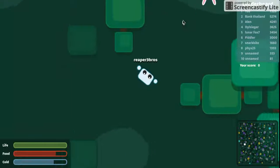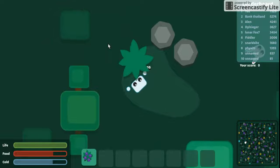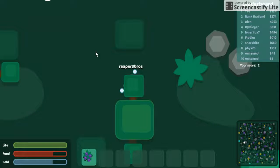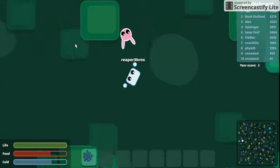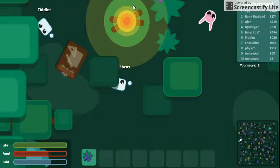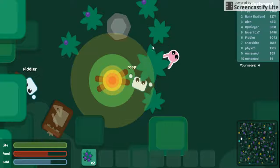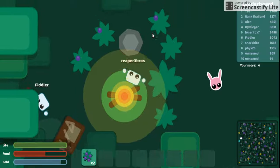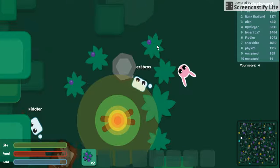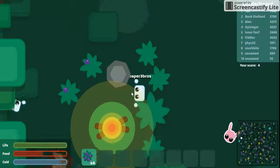Is this my old base? Zero base! Yay! At least we know where we're going now. Just go straight up here. There we are — we're home. We made it back, Fiddler. Our base is just slightly to the right and above the pond.